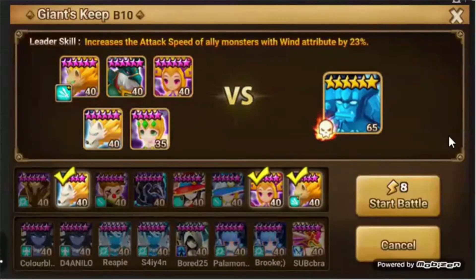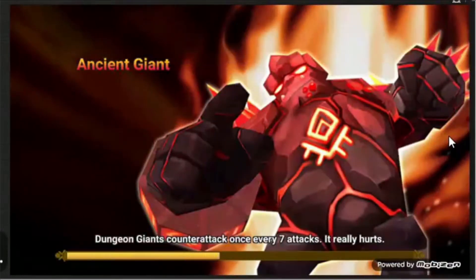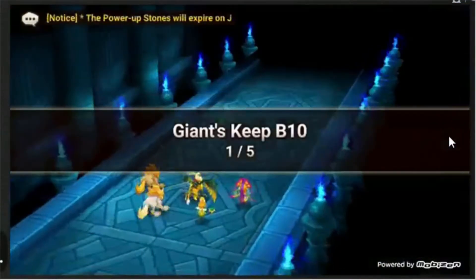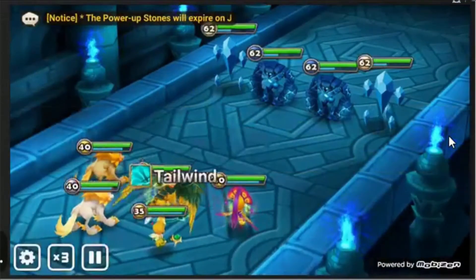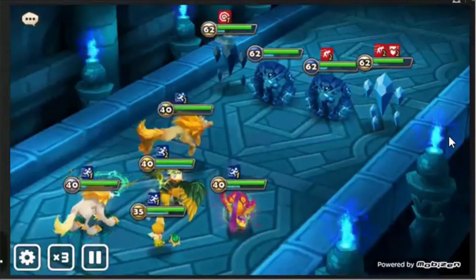Let's go ahead and start this run. Now this team is not a fast team — this is a safe team, a reliable team, one that should clear the giant relatively easily with a 100% success rate. But you're still looking at four, four and a half minute runs. We're going to let them run through this and show you how they work together.